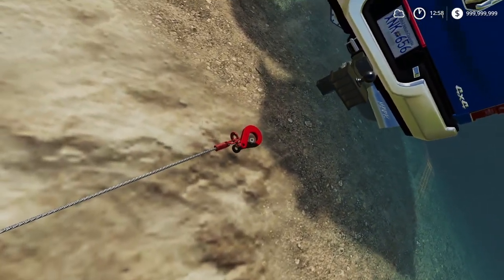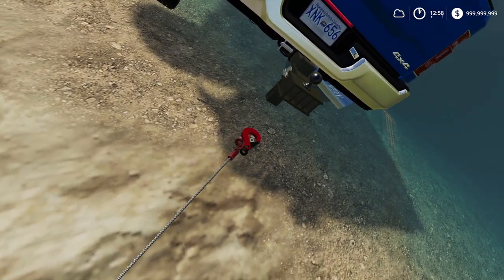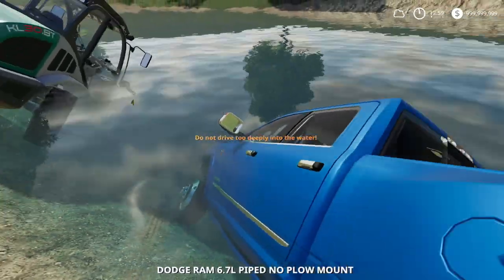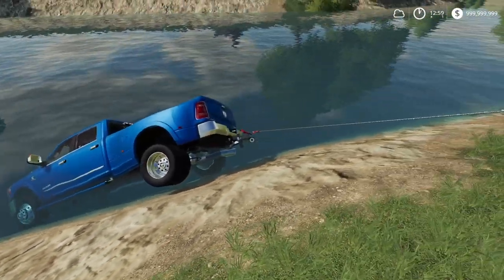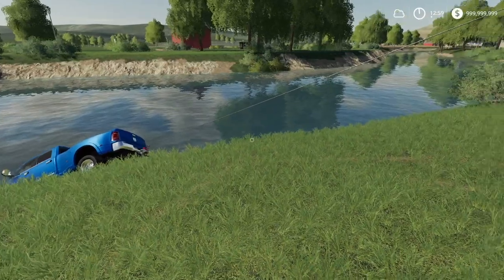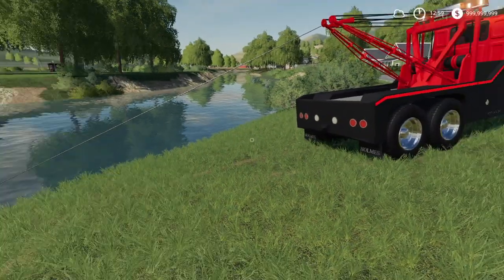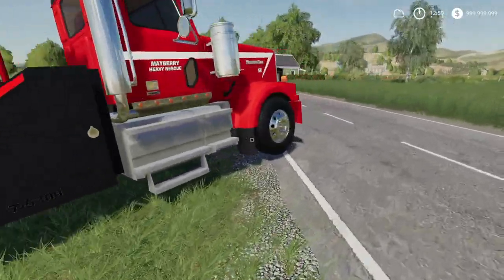Okay, perfect — absolutely perfect. There we go, let's attach up. It's saying do not drive too deeply. Now let's see if we can pull this out. Our vehicle isn't on flat ground, but yeah, it is pulling this out with no issue.